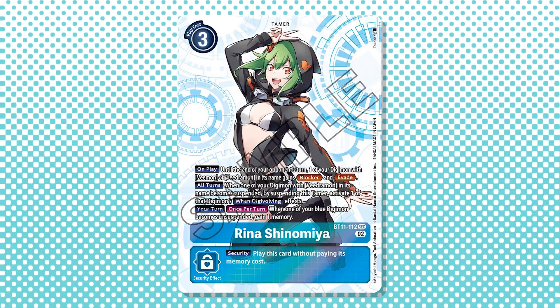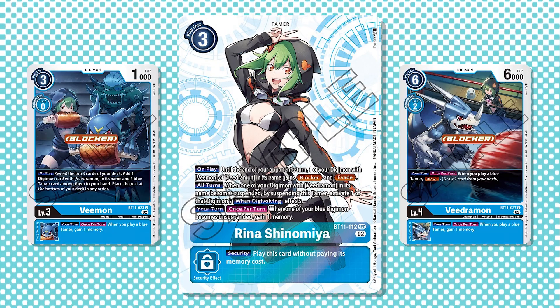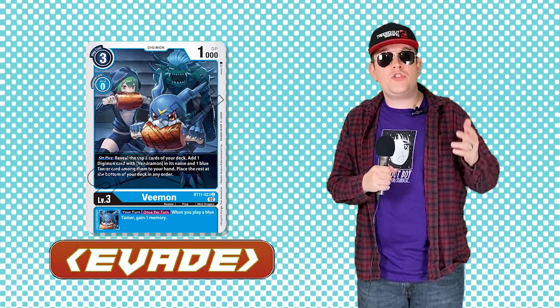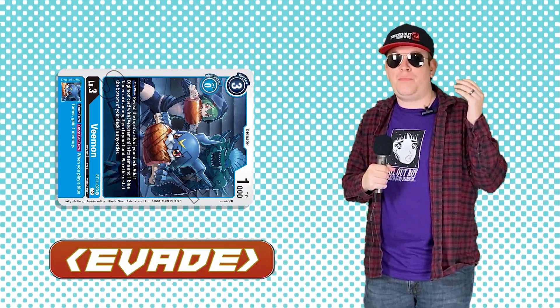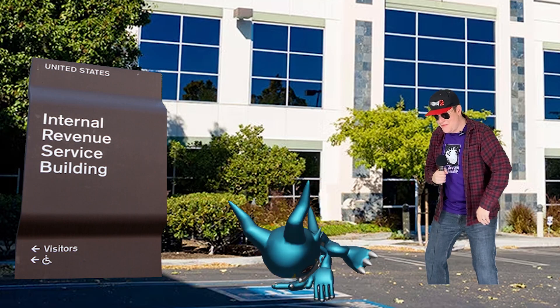Rina's on-play effect allows you to give a card with V-Mon or V-Dromon in its name the ability of block or evade. Evade being a keyword that allows you to avoid deletion by battle or card effect by simply suspending the Digimon, giving you a nice one-time protection. In any color but blue — but man, we got the IRS matchup on lock with how much we're going to be evading.